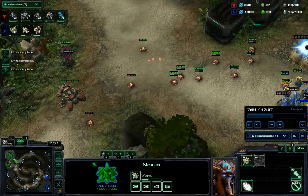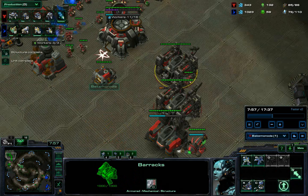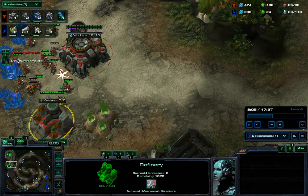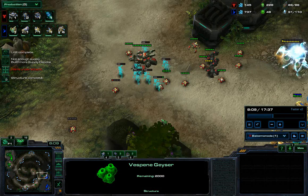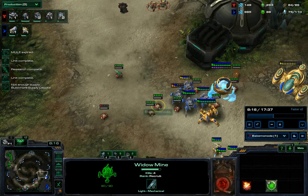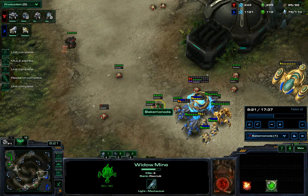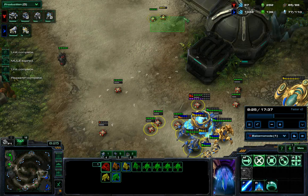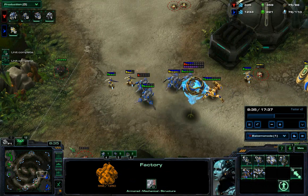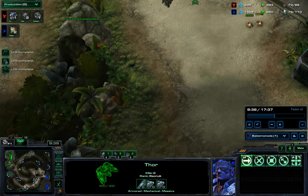Let's talk about transitions. Back at home I'll be getting two more barracks — it's pretty much normal. Get my third gas as you want to slowly add on your gases. He probably has all these mines pinned so I can't really do anything. Maybe I build a thor but there's not much point, so I just run it away.